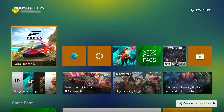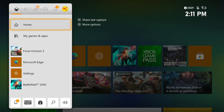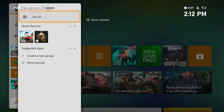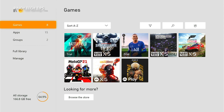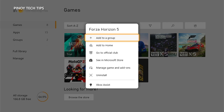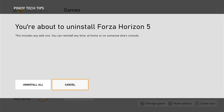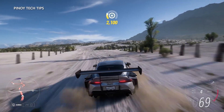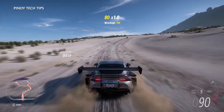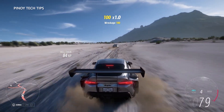Press the Xbox button on your controller. Highlight My Games and Apps and then press A. Select See All to view your games and apps. Now highlight Forza Horizon 5 and then press the Menu button on the controller. Highlight Uninstall and press A. Highlight Uninstall All and press A to proceed. After it's uninstalled, restart your console and then reinstall it. The game should work perfectly after that.